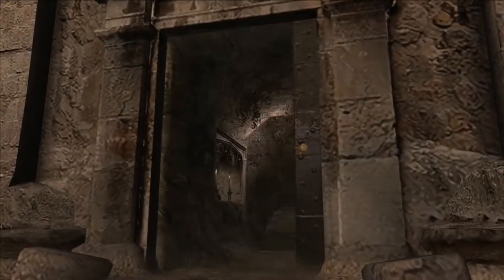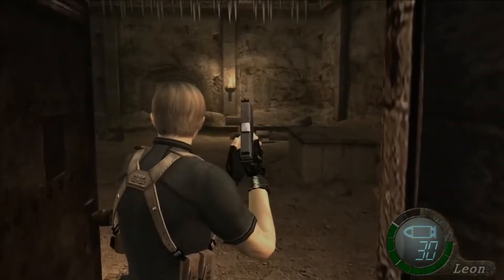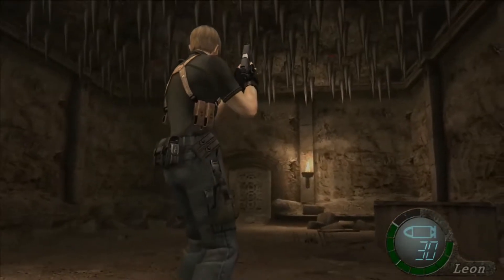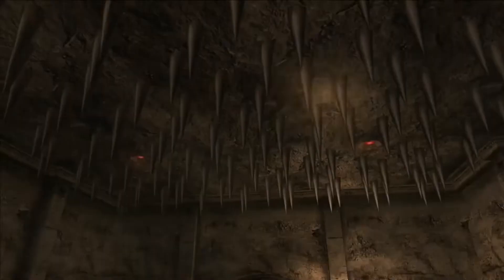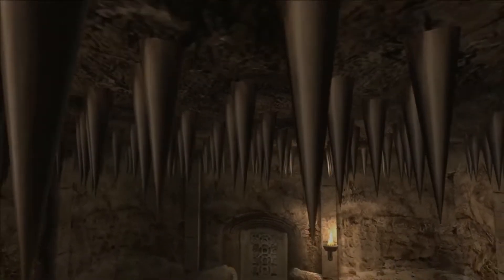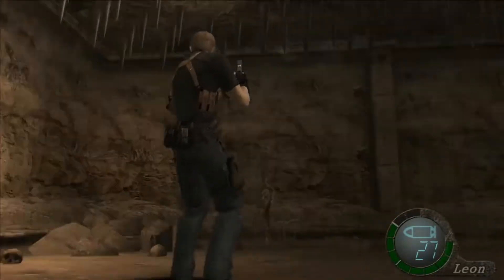After unlocking the door and heading through the next hallway, you will find yourself trapped in another spike room. The difference here is that there are actual enemies that will try to stop you from shooting the lights. Regardless of the efforts of the bugs, this room is still incredibly easy. Shoot the lights and before leaving, open the coffin for a few thousand pesetas.